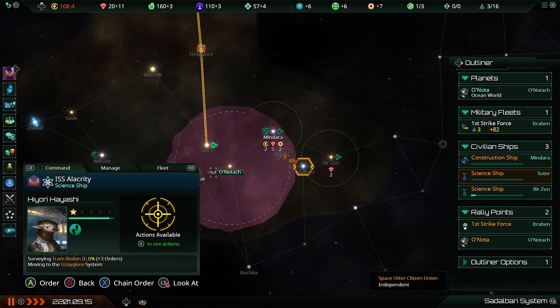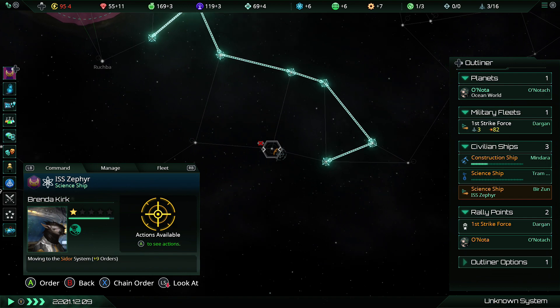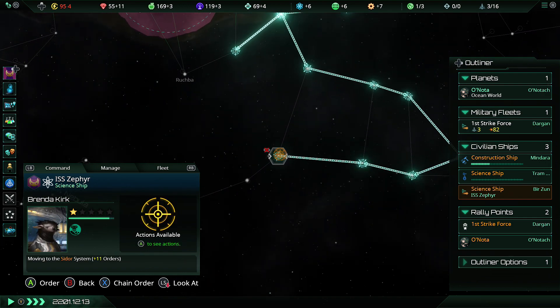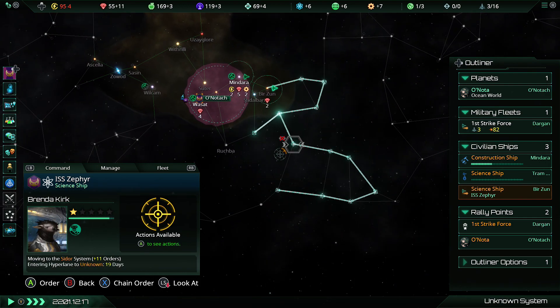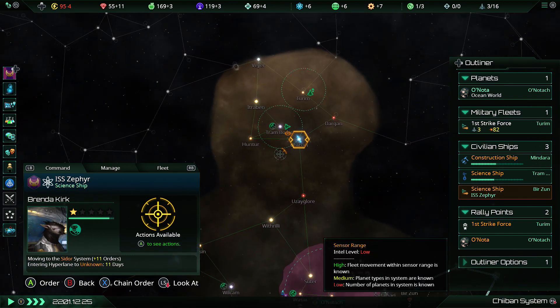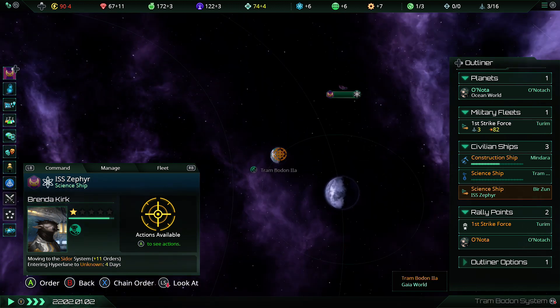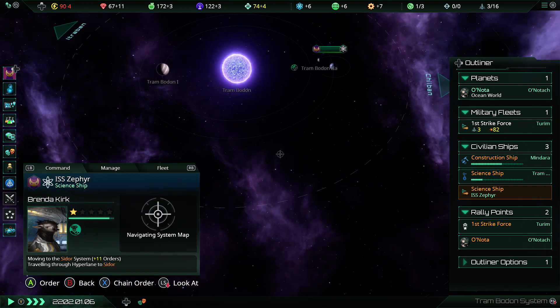We've got options here, this is good, I like this. I'm going to send my other science ship to explore down south here, just to see if there's anything showing up in terms of good worlds. My science vessel already actually gets there — warping around is very fast but sublight speed seems to be insanely slow. I'm not sure if that's going to affect how war goes.